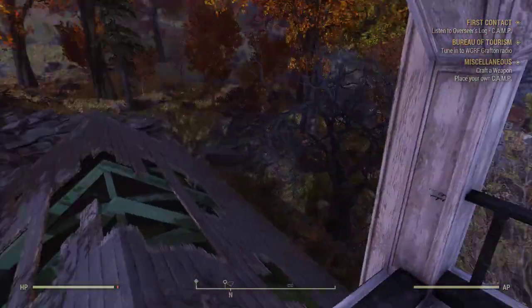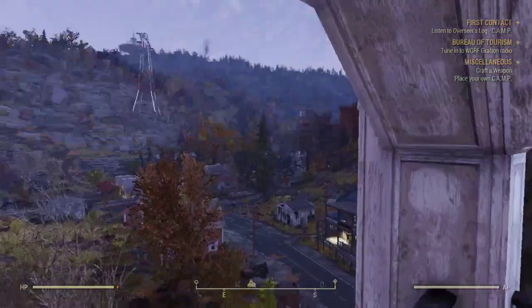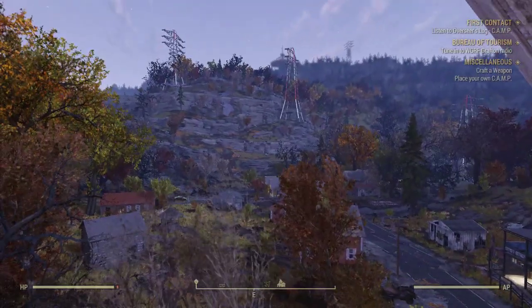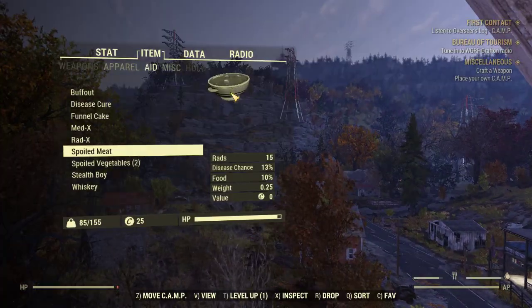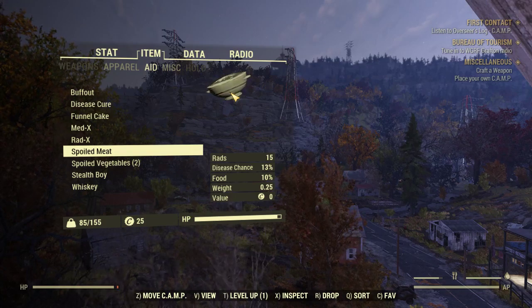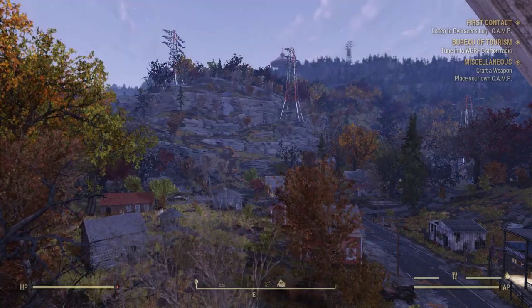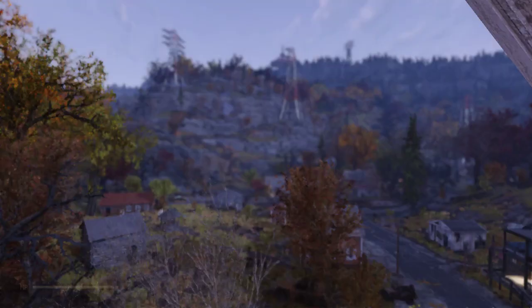Hey, a stealth boy! Didn't expect to find that here. Look at that — over there is a wallpaper moment. Pour some clean water and mix it with dirt for instant dirty water — well that would ruin the point, wouldn't it. Photo mode.